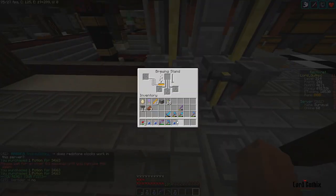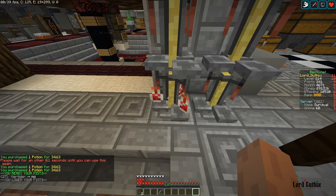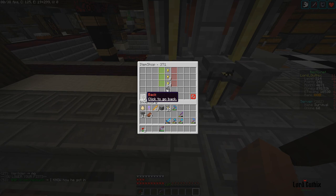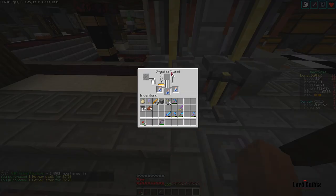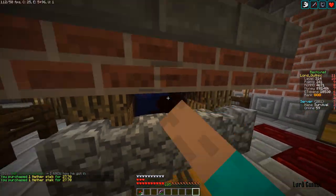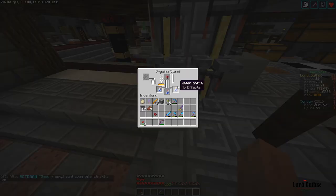Use a brewing stand and get yourself some nether warts — you can make a little farm. Get those mundane potions going. We're going to start brewing strength potions to give us awkward potions.